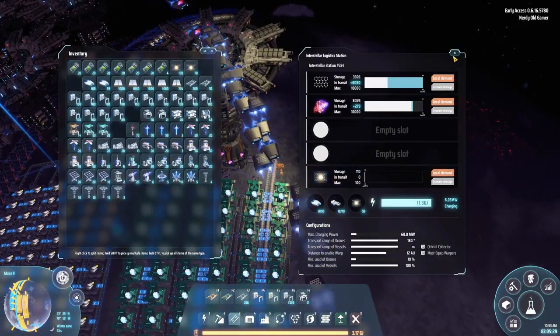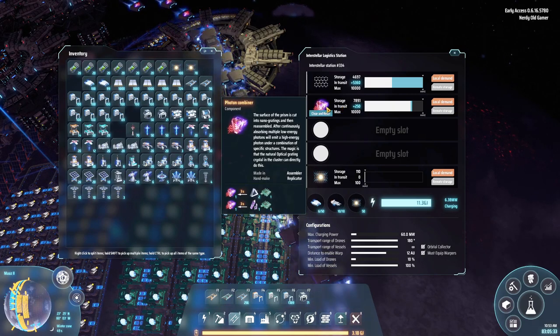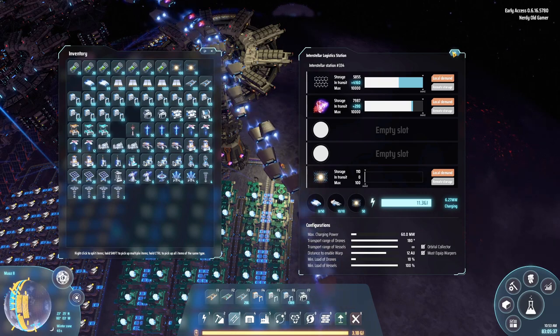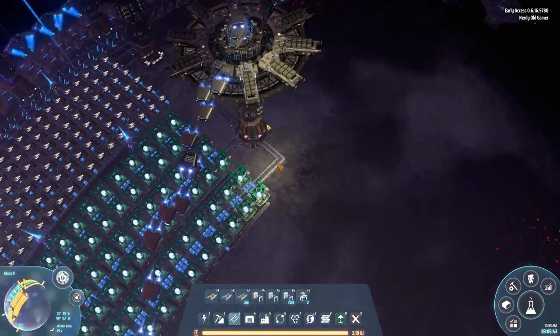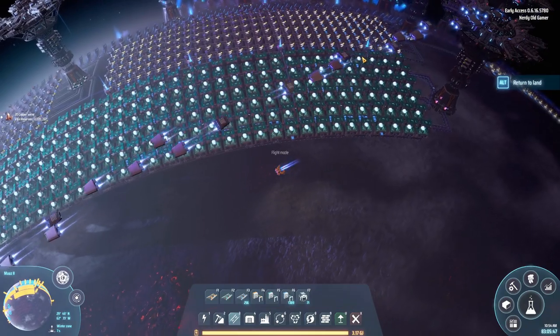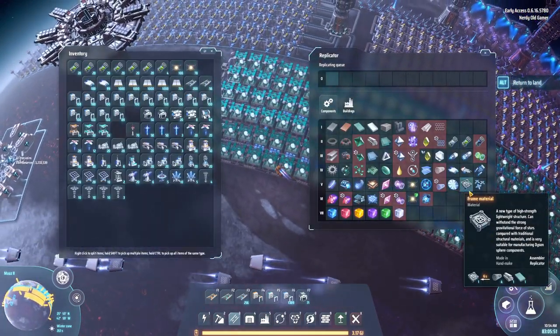But we probably won't be able to sustain that — we know we won't be able to sustain it. The photons are already going down. Since we are making a total of 120 solar sails a second, we need to have 120 graphene a second and 120 photon combiners a second.